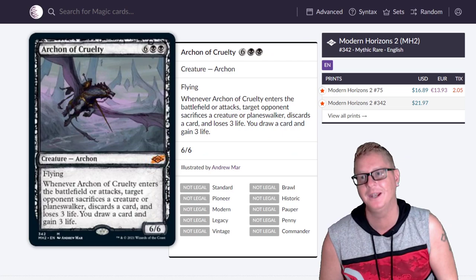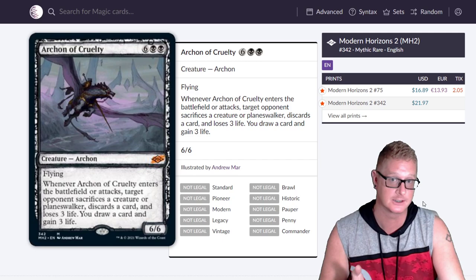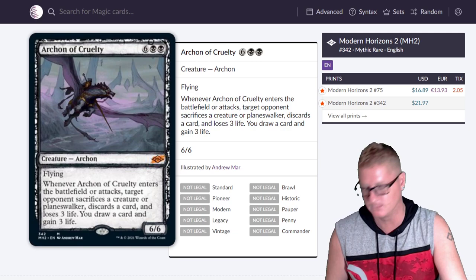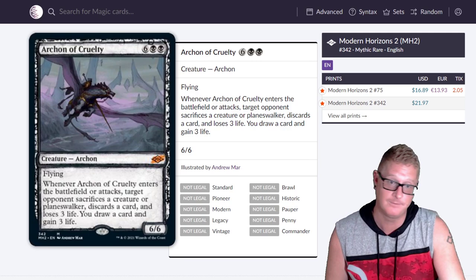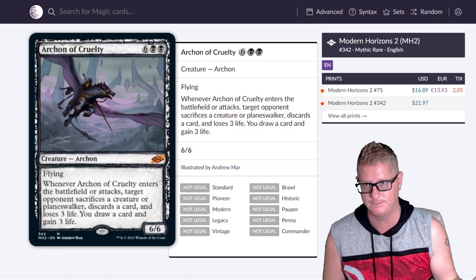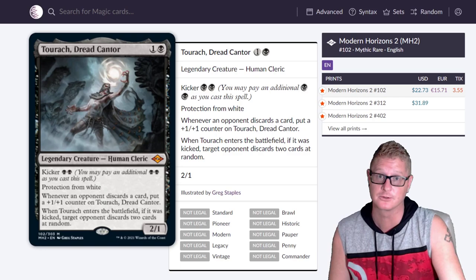People are initially a little against something new — they don't understand it maybe. But this new style and the sketch cards, I think it's really legit. Archon of Cruelty is a Mythic, you can find one right now for $21.97. The cool thing about some of these cards is the prices will remain the same or even go up, but on the majority — 90-95% of them — they're going to depreciate by about 50% within the first month. That's just how new sets work.